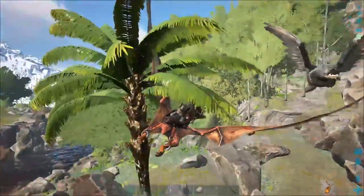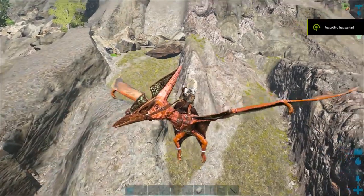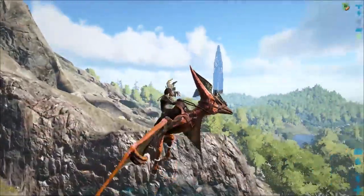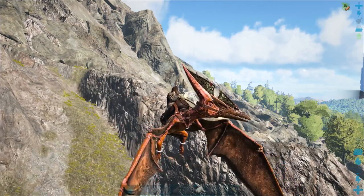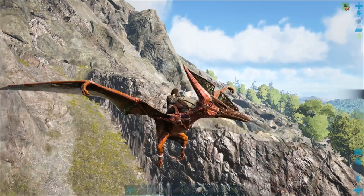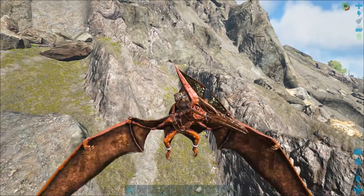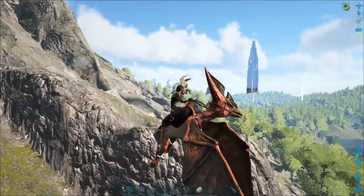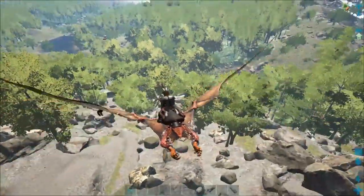My flyer does not have good stats at all. First attempt at taming an Argy failed. The Argy that was attacking me came back and started attacking, so I was able to defeat him. But as I was fighting the Argy, two sabre-toothed tigers came up and ate the Argy I was taming — so I don't have it anymore. It was so close.